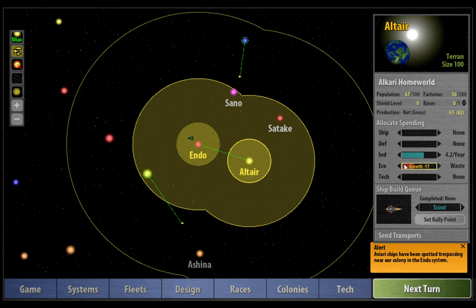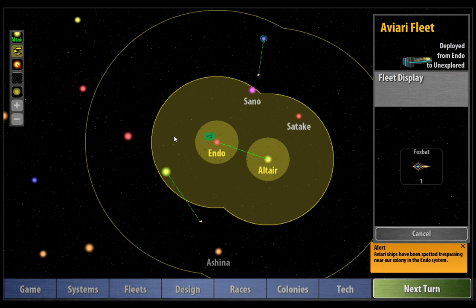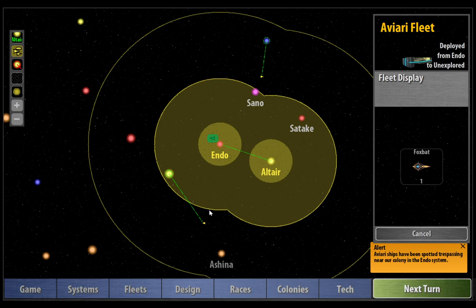Because we've done that, we're starting to get a little bit less production, so we just need to adjust our ecology slider to keep ourselves in the green. We've got an alert — the Aviari ships have been spotted trespassing near our colony in the Endo system. We've got this green scout ship they've called Foxbat. This is the rival Alkari clan and they're currently hovering over our system. That's no problem — they have no guns on this ship so it can't do anything. In this box on the right, it shows you how many transports you've got, and each transport carries one million colonists, and it tells you the ETA.